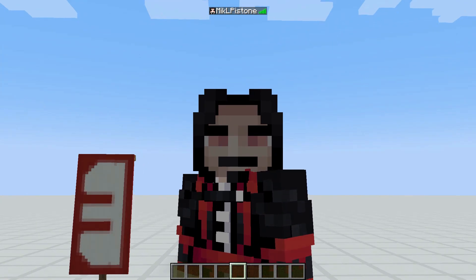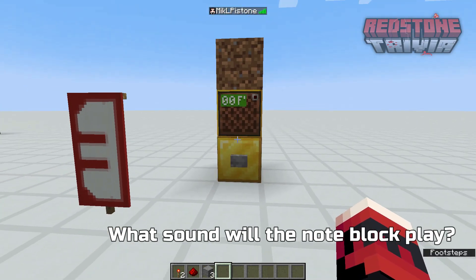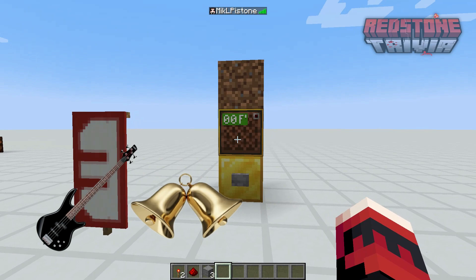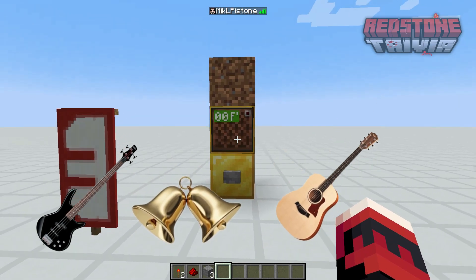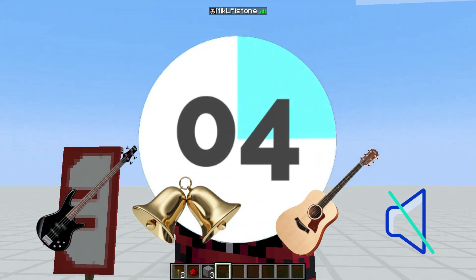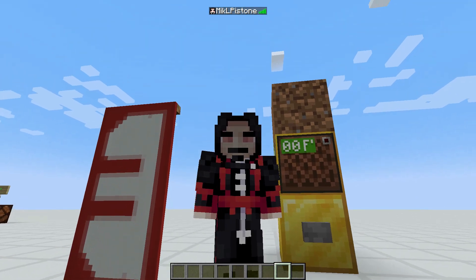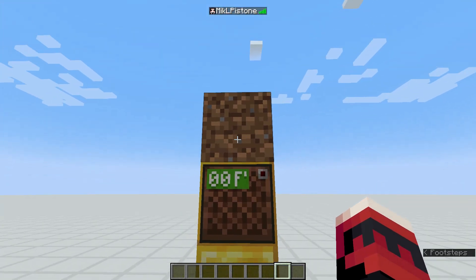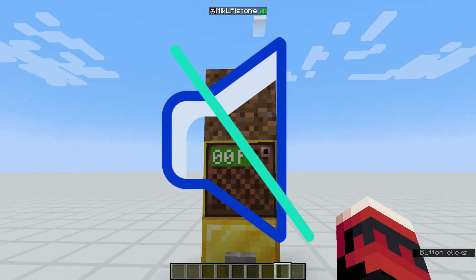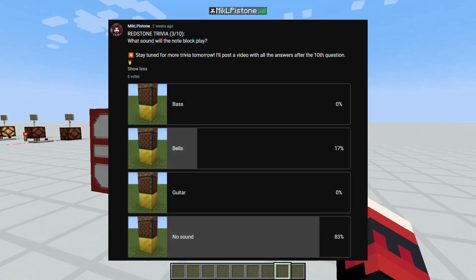Now to something a little less complicated. The third question is: what sound will this note block play when I press this button? Is it 1. Bass, 2. Bells, 3. Guitar, or 4. No sound? If you said bells, you're almost correct. But because of this dirt block on top, no sound is played. If you place a block on top of a note block, it won't play a sound. But of course 83% of you already knew that.